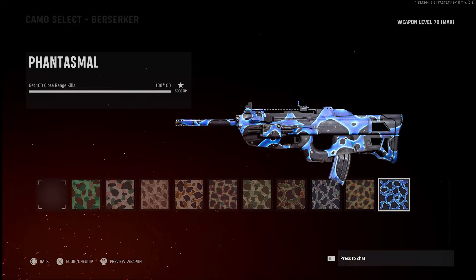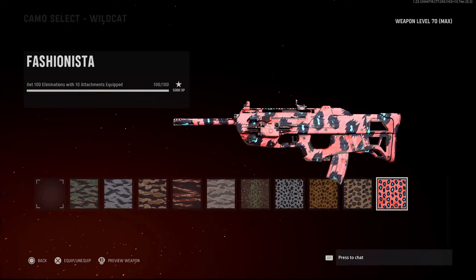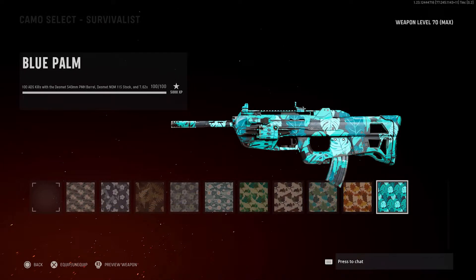Then you have your 100 close range kills. The easiest way to do this is just playing on small maps and it'll happen naturally. Then you have your kills with 10 attachments equipped — pretty self-explanatory, just use 10 attachments. Then you have your 100 ADS kills with these attachments.